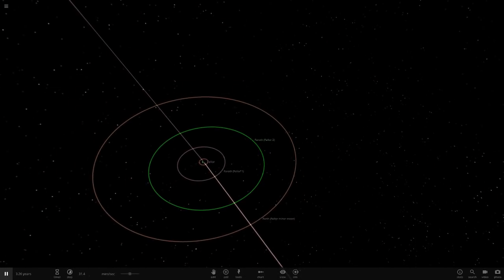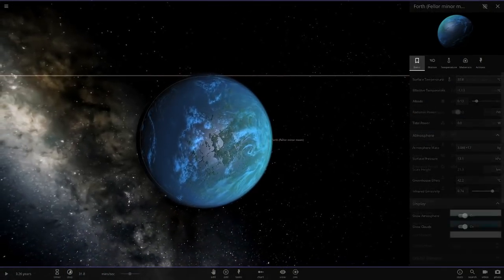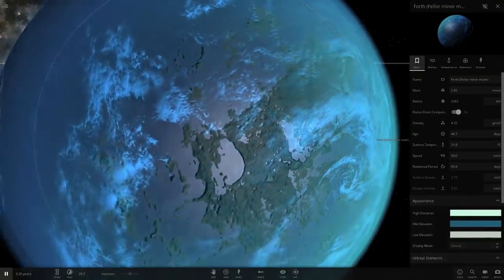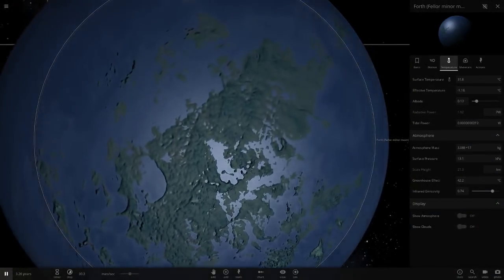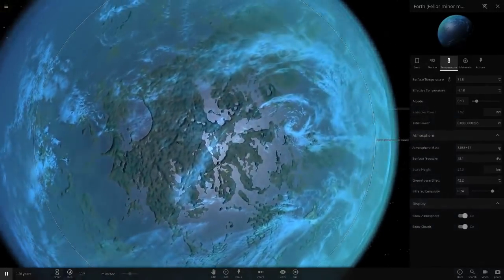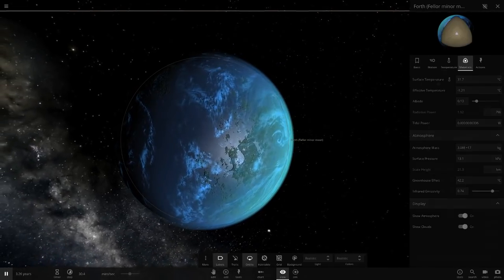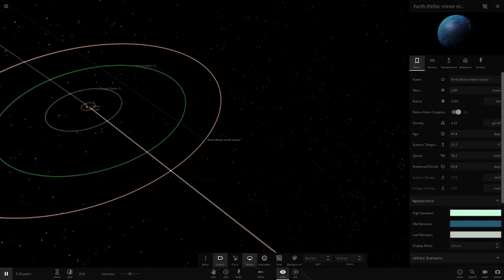Then we've got Forth, also called Fellow Minor Moon. It's a lot smaller than the other two and a lot hotter than the previous objects in this part of the system - definitely a vacation spot for people living here. At 31 degrees, that's hot. There's not much land - it sort of reminds me of the Maldives but on a much larger scale. These islands are probably quite large - definitely larger than the UK. It's mostly water. It has a 74 Earth similarity - quite good for such a small little moon.